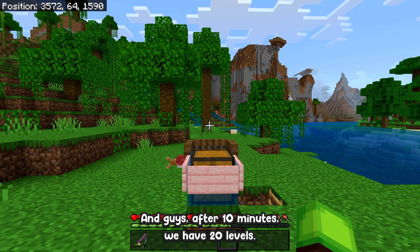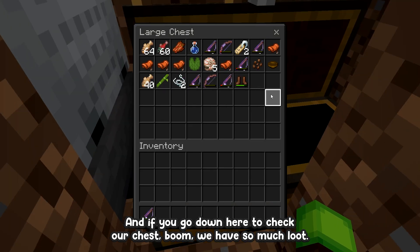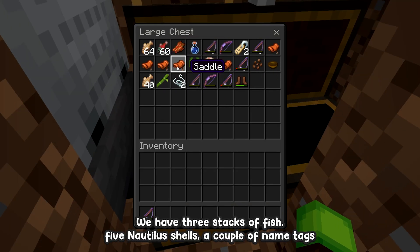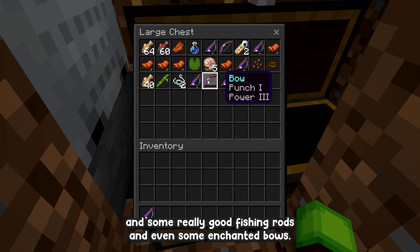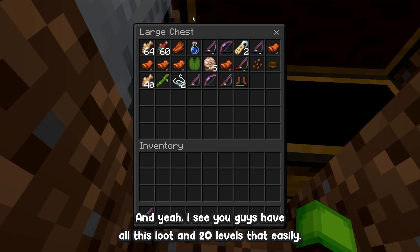After 10 minutes we have 20 levels. Going down to check the chest — we have so much loot: three stacks of fish, five nautilus shells, a couple of name tags, some really good fishing rods, and even some enchanted bows. That's 20 levels and all that loot that easily!